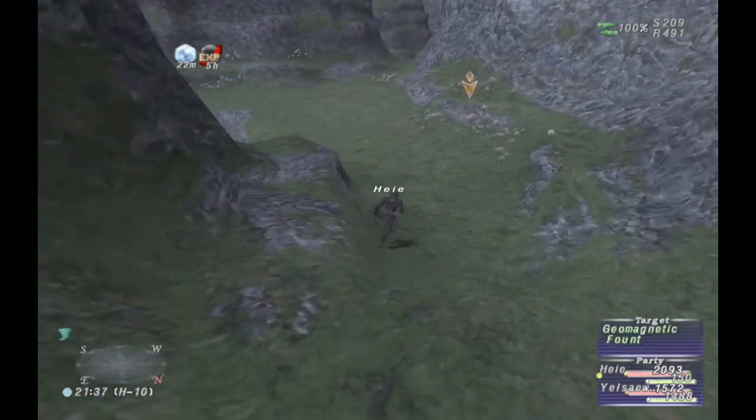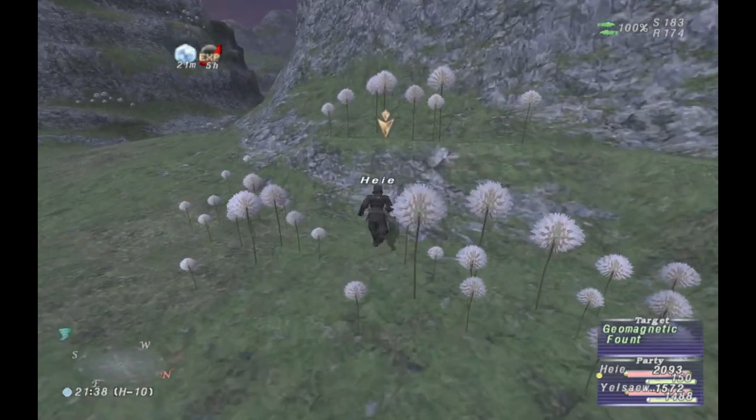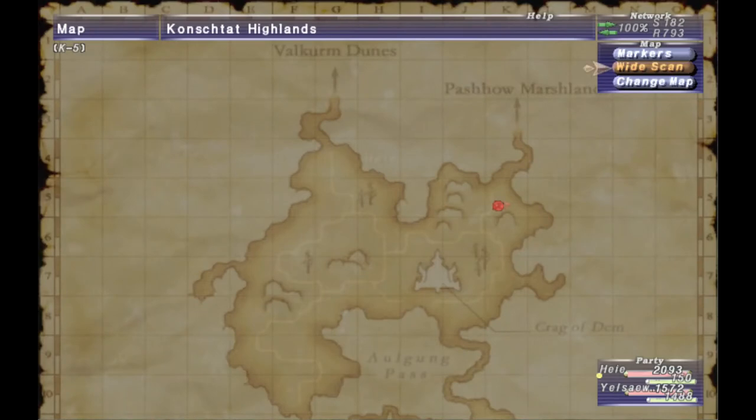These are extremely useful to have, along with having the home point crystals and the book warps. It just allows you to quickly access and get around Vana'diel.